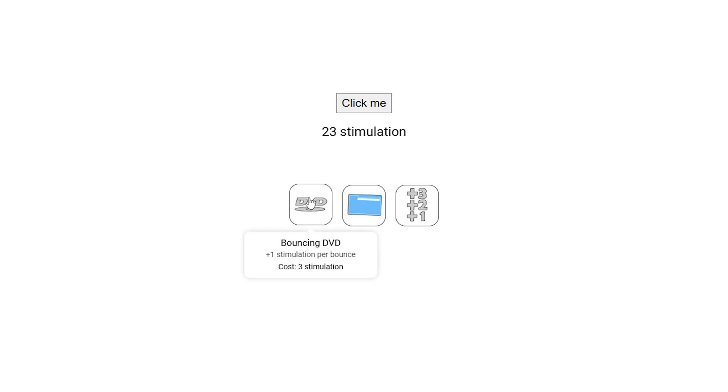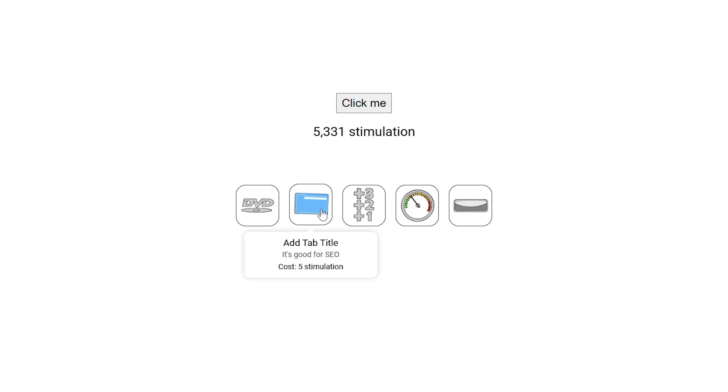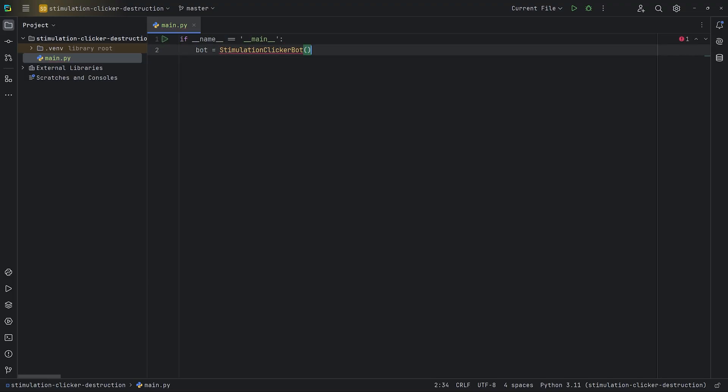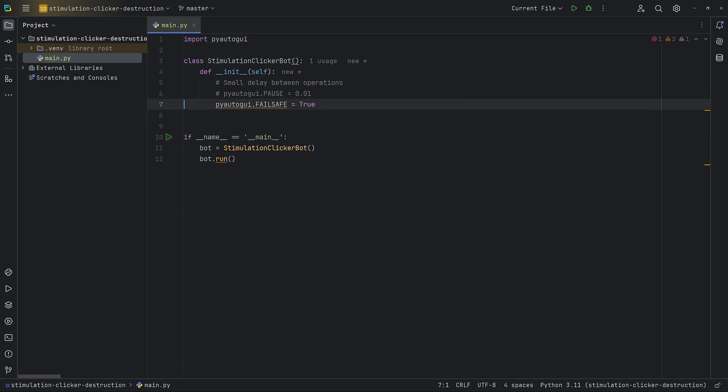Let's fullscreen this and start clicking the button. Now we got upgrades too. This one adds a DVD player, this one adds a tab, and this one increases stimulations per click. That's gonna be useful. Let's buy a DVD player. The DVD player increases the number of stimulations when it reaches the edge of the screen. These upgrades are valuable, so we'll also have to click the upgrades and not just the button in order to win the game. So the first thing we're gonna need to do is run a program which just clicks the main button and gets stimulations. We'll deal with the upgrades later.